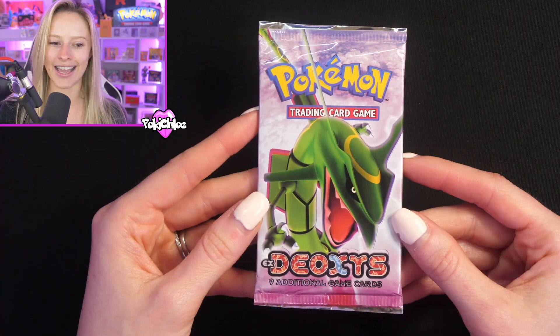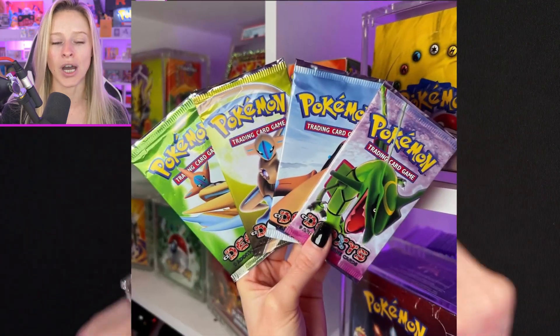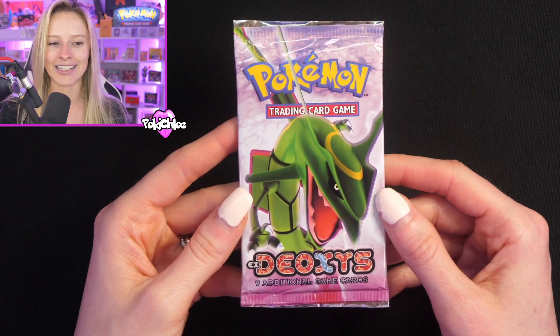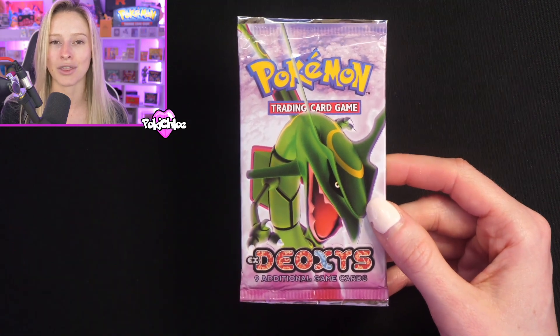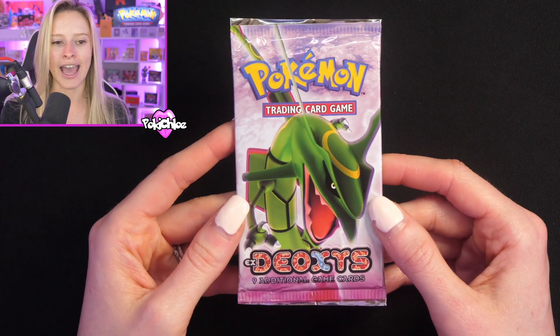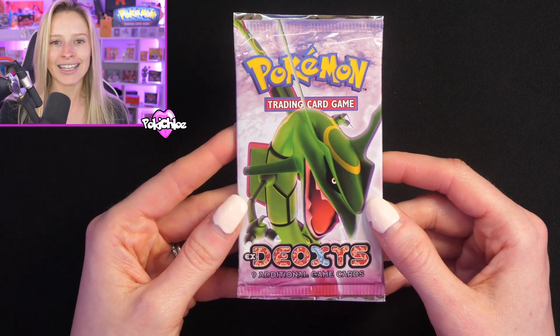Now, the moment I am slightly nervous about but we have all been waiting for — we are going to open this EX Deoxys booster pack. Here it is: the Rayquaza artwork EX Deoxys booster pack. These booster packs are some of my favorites from the EX era. This is picked out from my personal collection, and I'm really, really excited to have the opportunity to open this. Just a reminder: three gold stars — Latias, Latios, and the gold star Rayquaza. Rayquaza from a Rayquaza pack? Who knows? If I could pull a gold star on the channel, that would be an absolute dream.